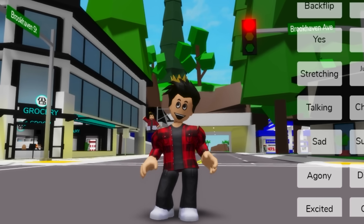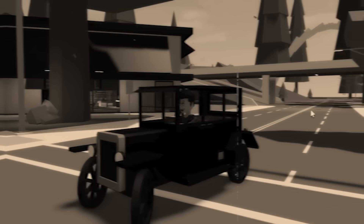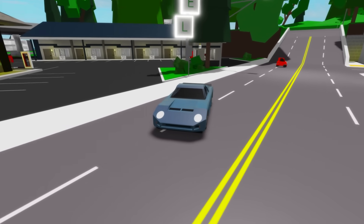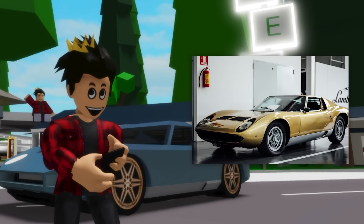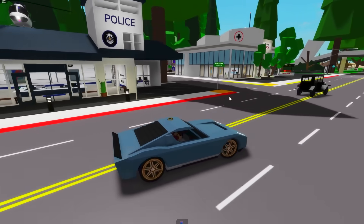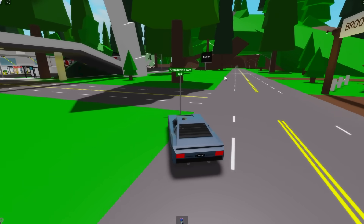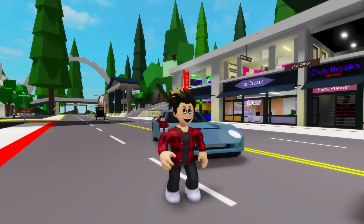You've heard about the update that added classic old cars into Brookhaven, and all the cars in the update can actually be found in real life. For example, the Lamborghini Polo Storico — the name is as long as the absurd price it can go for. You'd be able to find one in real life if anyone's willing to spend $900,000, which is practically the same price as three regular Lamborghinis. It's also one of the prettiest cars we got in this update.